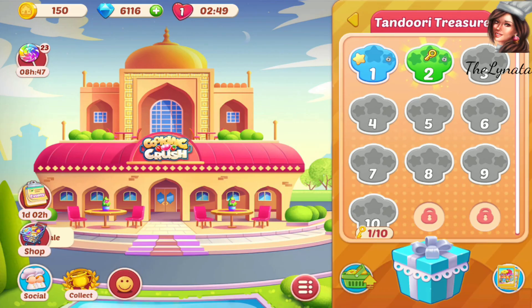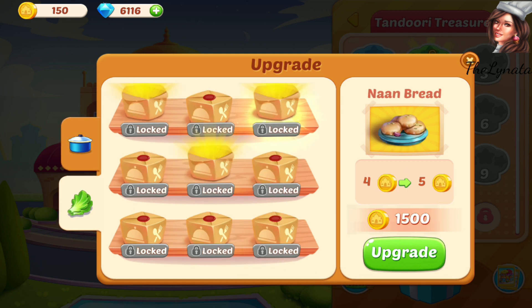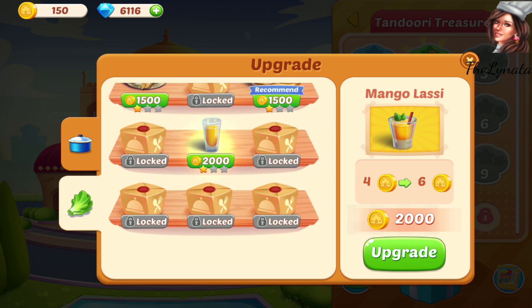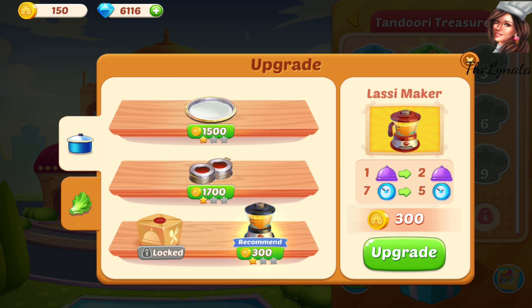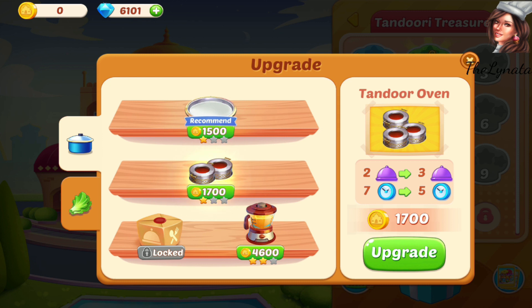Wow, that was fantastic! And what do we have here? Corn, or maybe I will have corn in the next level. Nan bread, wow, mango lassi! And that's about it for now. I will have lamb chop tandoori — I won't tell you anything else — but wow, how much will this cost me? So, so expensive! But the juicer — yes, I will upgrade it right away.